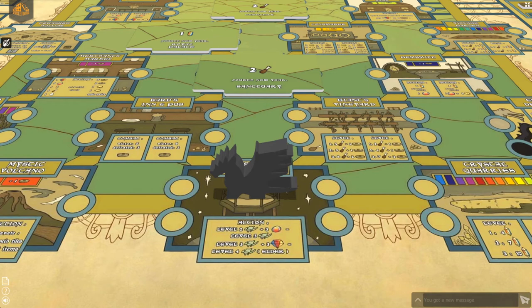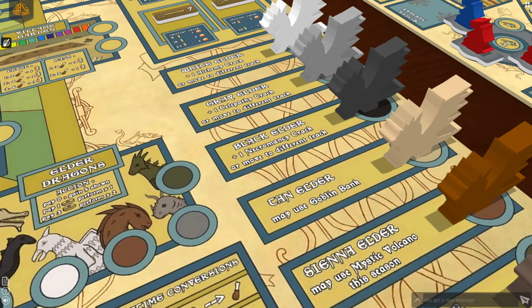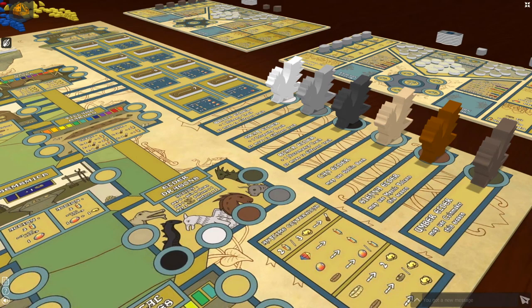Remember, elder dragons have no distance restrictions, so may move to any space in the winter. When a dragon is removed from the elder space, that space is still available for other players to use. However, when paying the elder dragon, the payment does not go to the space as usual, but to the player board of the player owning that elder dragon. This brings us to the elder dragon spaces.